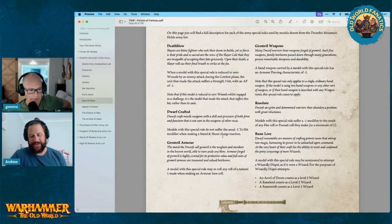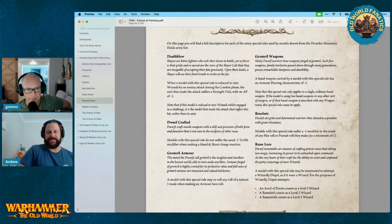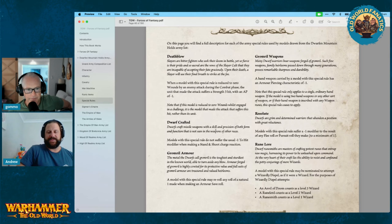Dwarves don't have the best Ballistic Skill, so tape-tape. Grommel Armor — a model with this special rule may re-roll any rolls of a natural one when making an armor save roll. Most things with this have higher armor anyway, so ones are always going to matter. Iron Breakers and all those will have it. Grommel Weapons — a hand weapon carried by a model with this special rule has an AP characteristic of minus one, which is fantastic. The special rule only applies to a single ordinary hand weapon — if the model is using two hand weapons or any other weapon, or if it's inscribed with runes, it doesn't apply.